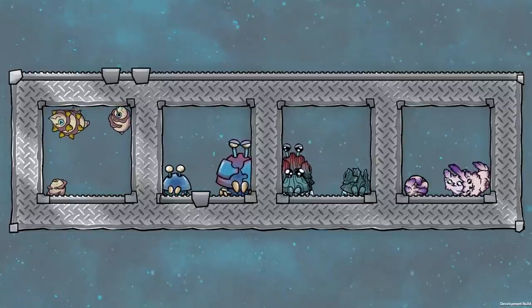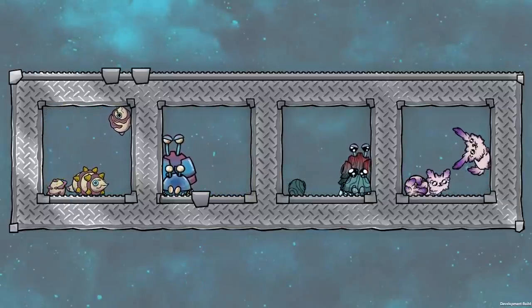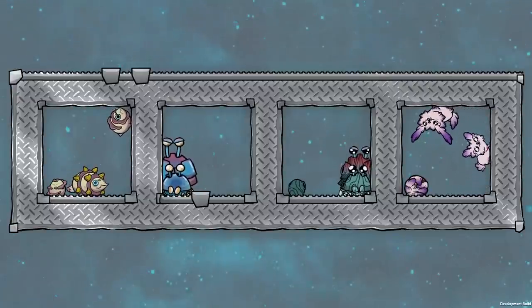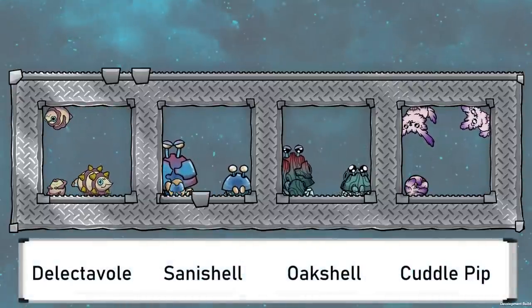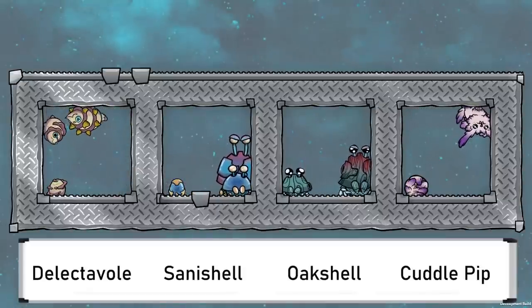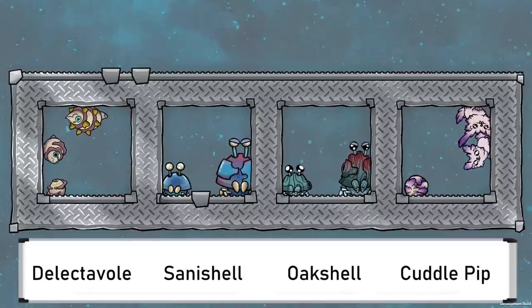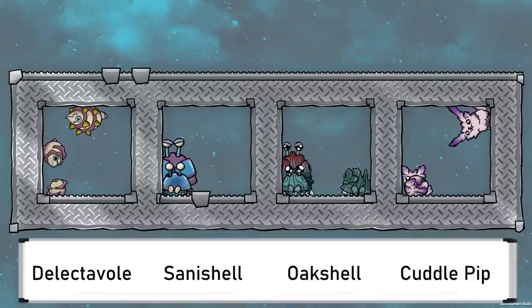The big addition in Fast Friends is the new friends themselves — the new Crittermorphs. There are four new ones currently: the Delectavolle, Sanichelle, Oakshell, and Cuddlepip. I'll briefly cover each one to explain why they might be useful and how they work, though bear in mind these details will almost certainly change as development continues.